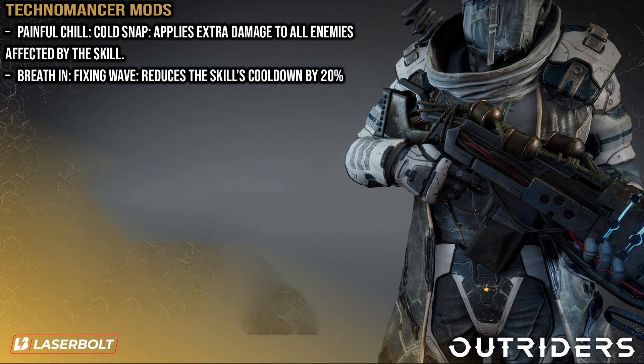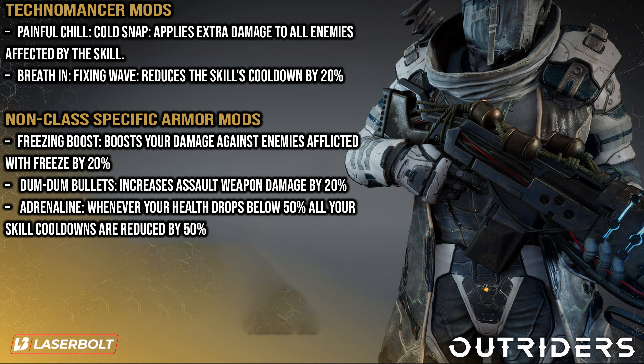We also have non-class-specific armor mods available to everyone. First is Freezing Boost — boosts damage against enemies afflicted by freeze by 20%. Since we're going to be freezing everything that comes our way, we'll always have that 20% damage bonus active. Next is Dum Dum Bullets, which increases assault weapon damage by 20% — perfect if you're running Absolute Zero or any other AR. Finally, Adrenaline: whenever your health drops below 50%, all skill cooldowns are reduced by 50%, keeping our freeze skills active and enemies frozen as much as possible for maximum damage and battle control.